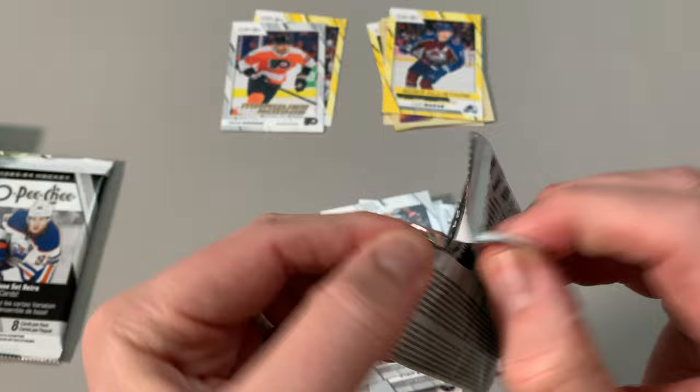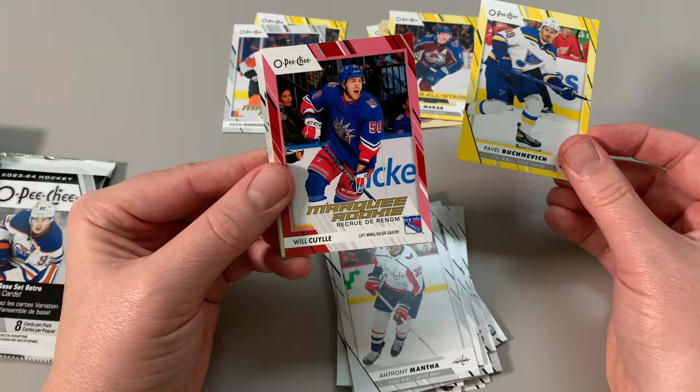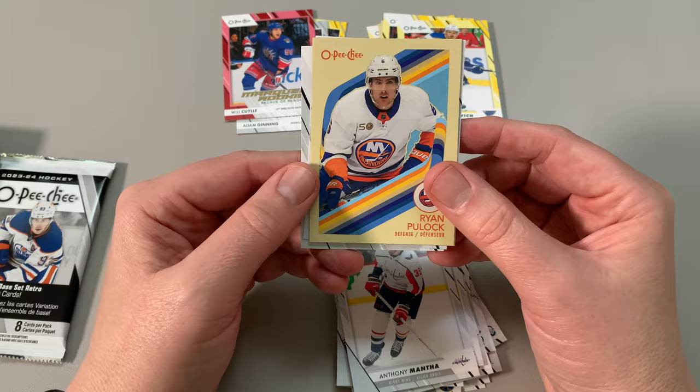But yeah, I love hitting retail. Kirby Dock, Montreal, Anthony Mantha, Bushnevich. Marquee rookie — Will Cooley, Red Border. Nice! He's a good defenseman actually. That's a good one to get — I wish it was Connor Bedard, but I'll take that. I like marquee rookies.